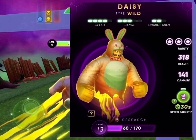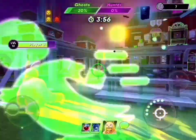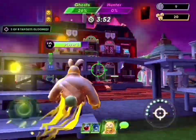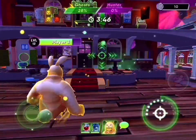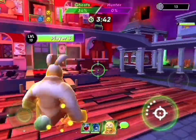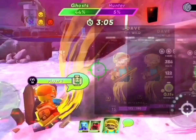Speed 4, range 3, charge shot 2. He's an Easter bunny, but now you can get him anytime — usually you'd only get him on Easter. He has another speed pad as his special power. He shoots pretty fast too. We'll try to show you guys a charge shot and a quick shot if we can.